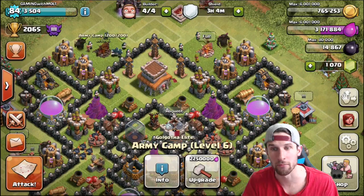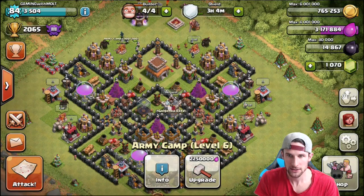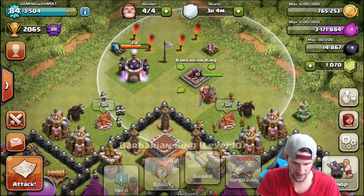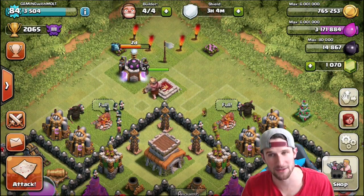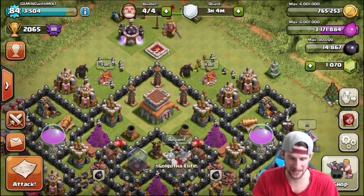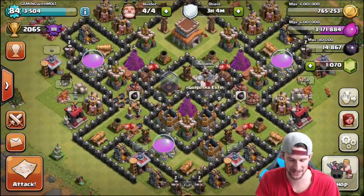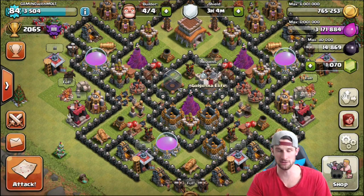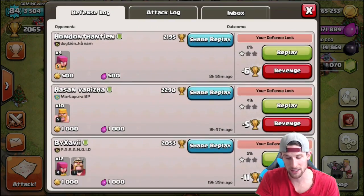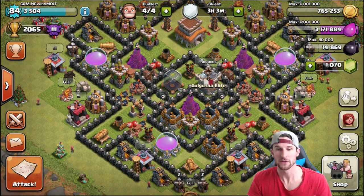Let's go ahead and throw the king out here for now. We're definitely going to end up making a new base - I'm just going to throw this right here to see how it does and if people lazily try and attack it. Let's check out our defense log first. Yeah, obviously we just have a bunch of people going after our town hall - we need to protect it more than this.